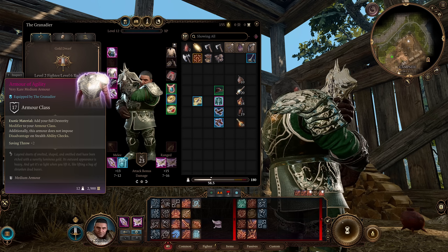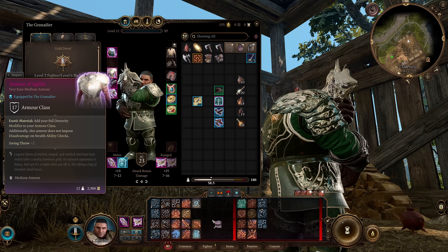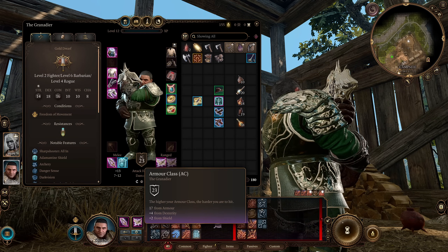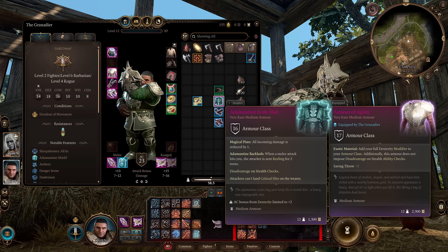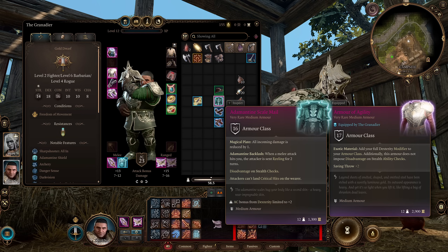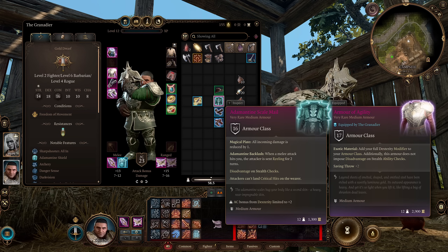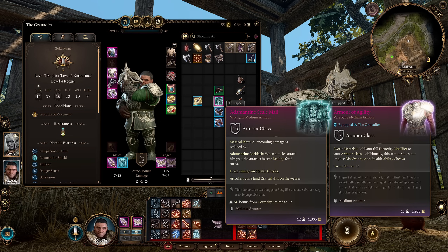For armor I've chosen the Armor of Agility — basically the best generic medium armor, adding your full Dexterity bonus to armor class and not imposing disadvantage on Stealth checks, plus a plus two to saving throws. That gives us a ton of AC — a plus four with a base of 17. An early game option would be the Adamantine Scale Mail, reducing all incoming damage by one, getting the same Reeling effect when hit with a melee attack, and preventing critical hits — just note you can only get two adamantine items in the game.